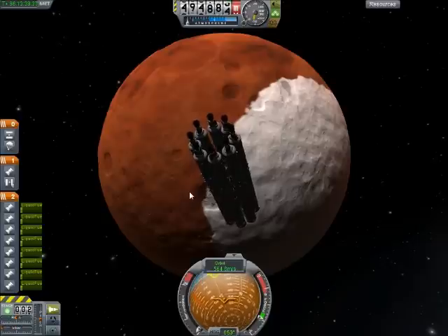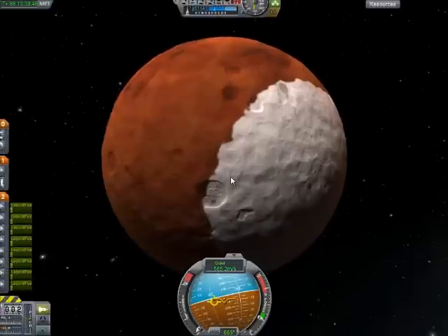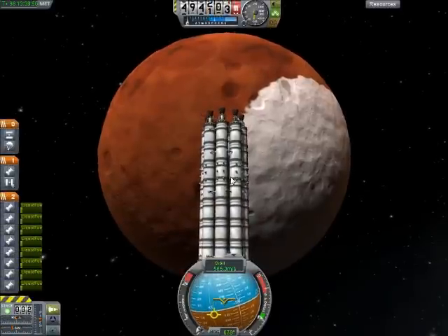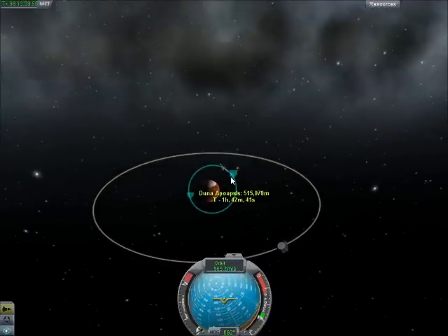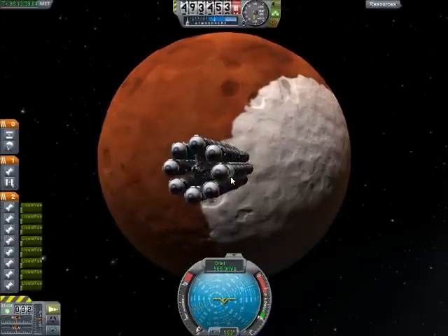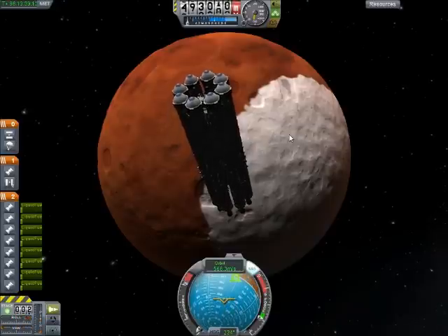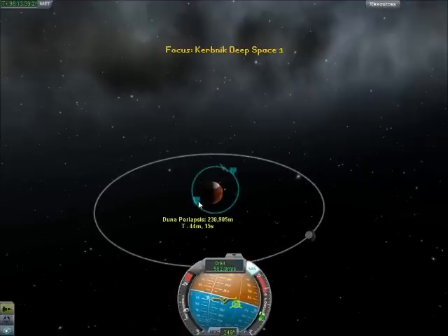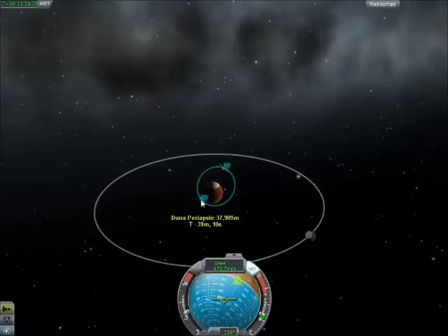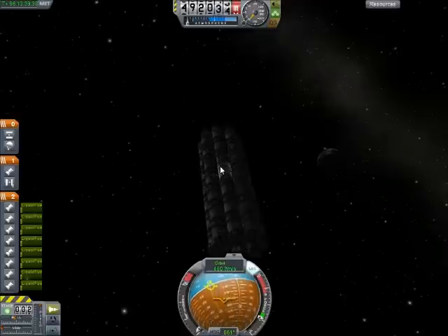What I could actually do, since I have enough fuel, is crash this stage into the planet — set it on a course to crash, then separate. That'll go crash into Duna, so there won't be any useless debris orbiting it, and that would leave our satellite as the only thing orbiting. Also, this will show us if Duna has an atmosphere — if it does, this stage will be slowed down and crash. If it doesn't, it'll continue to orbit.